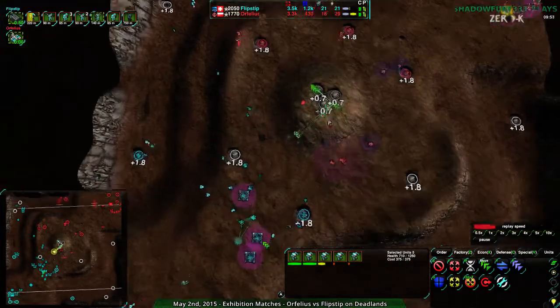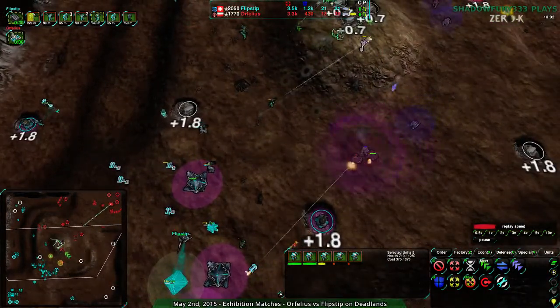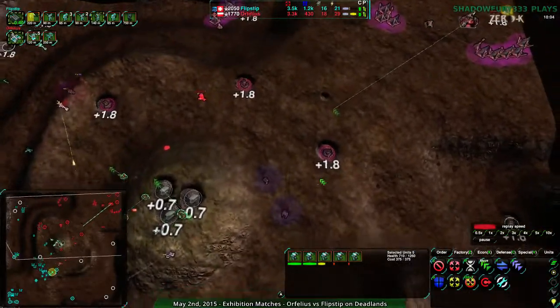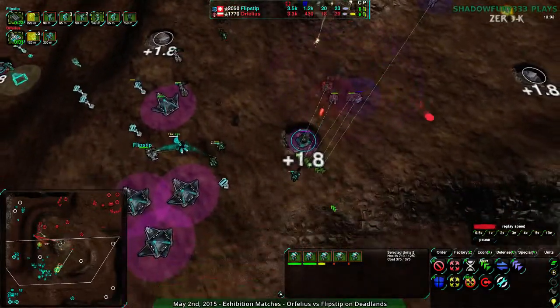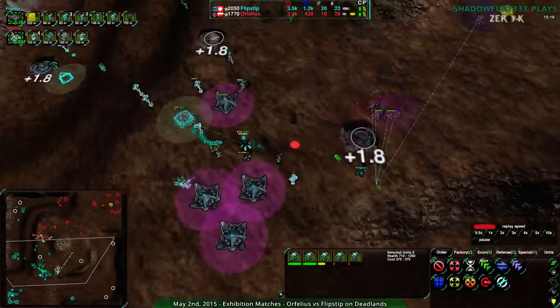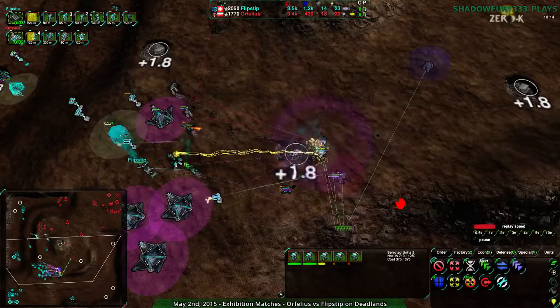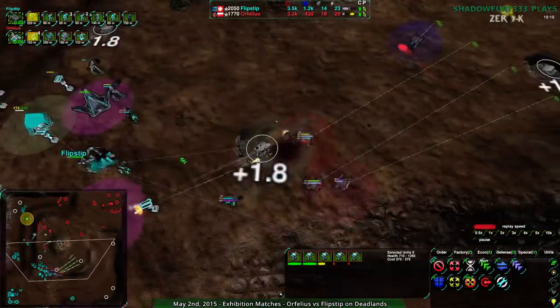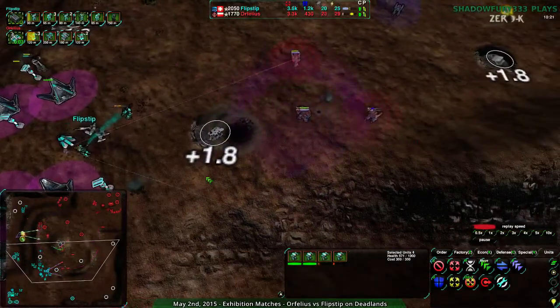The center doesn't give you all that much — what it gives you is a defensible position so you can't rush it, you can't take the shortest path. So Orphilius can take the shortest path to this giant wall of defenders, but Flipstep cannot. Well, they can now — the defenders are gone. The center has been opened up and Orphilius has lost that foothold along that one hill. And a Faraday — because we don't see enough Faradays — and they're great against shields, because an EMP unit bypasses shields.